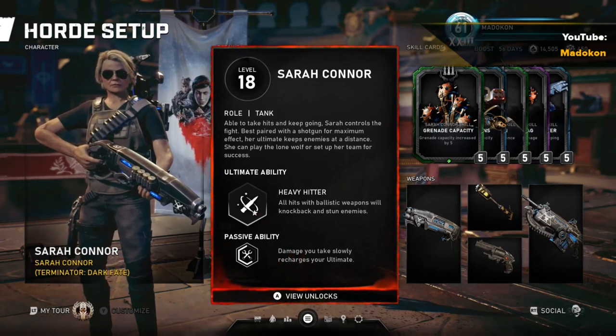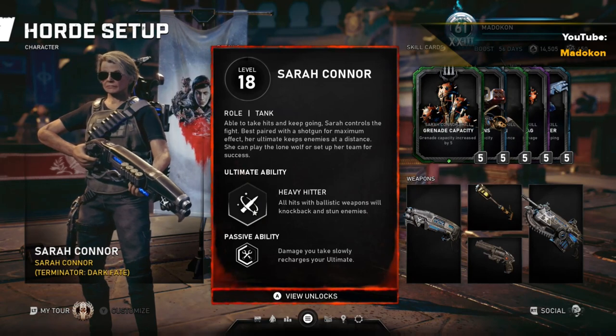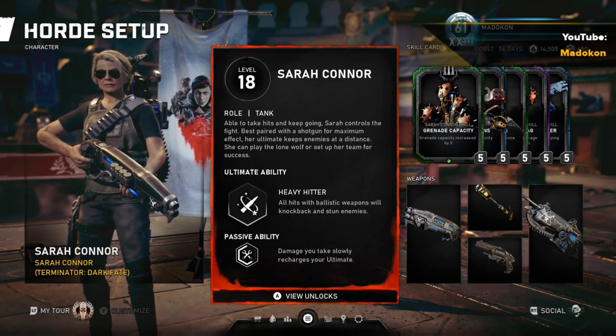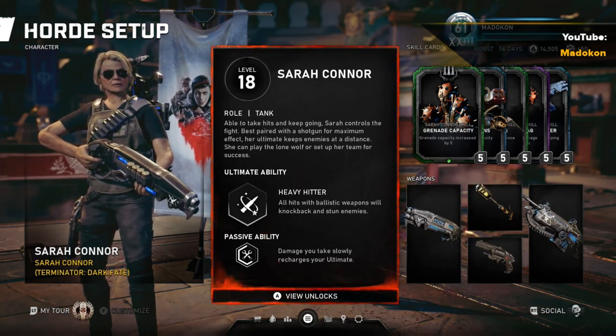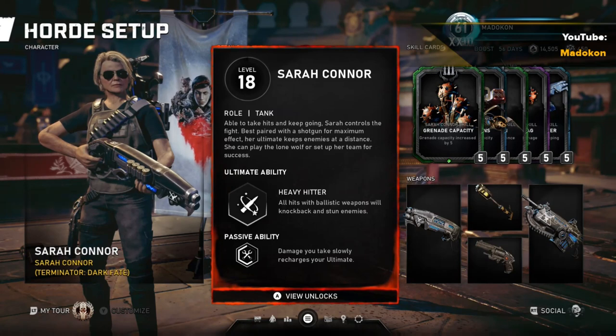Sarah Connor's ultimate is Heavy Hitter, which means all hits with ballistic weapons will knock back or briefly stun enemies. This ultimate can be useful when stunning regular enemies, and with constant fire, it can even briefly stun some mini-bosses and main bosses as well, which can be pretty cool to see up close and personal firsthand.